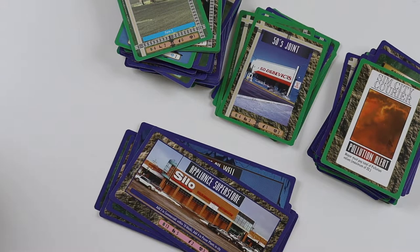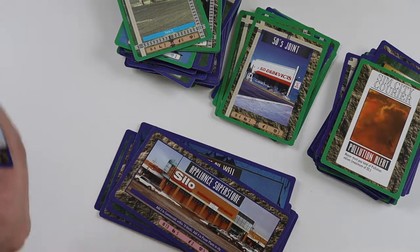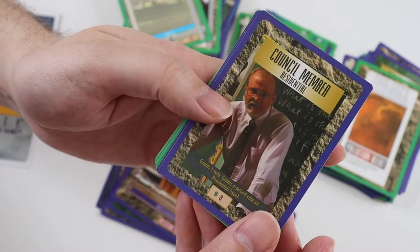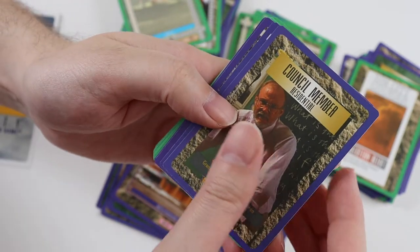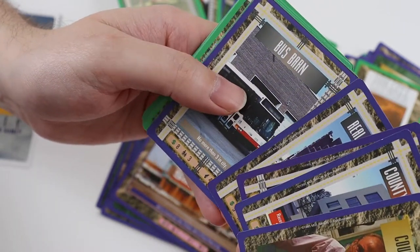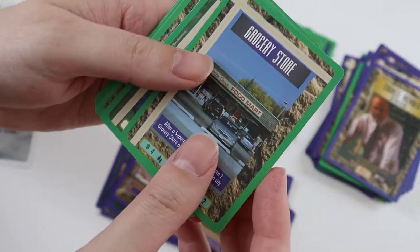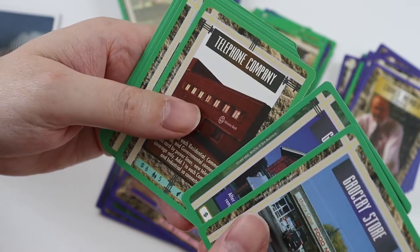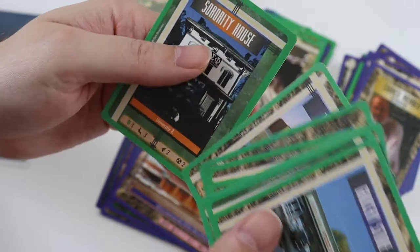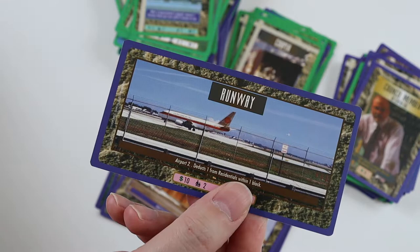Pack number eight - three packs left. Will we get any more new ones? Uncommons: Council Member Residential, County Courthouse, Warehouse, Real Estate Agent, and Bus Barn. Rare card is a Cooper - I think I've got that. Commons: Grocery Store, General Store, Telephone Company, Bakery, Auto Repair Shop, Fire Station, 52 and 65, Truck Stock, and Sorority House. The ultra rare is a swap - I've got this already, it's a Runway.